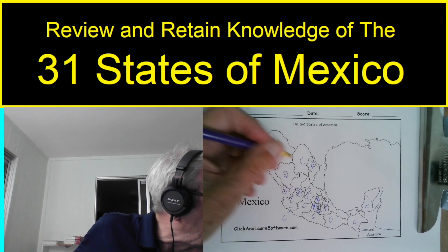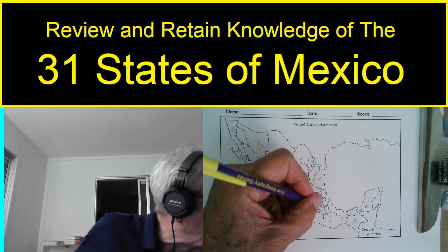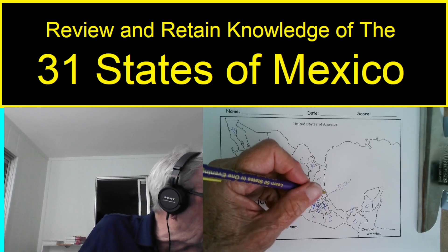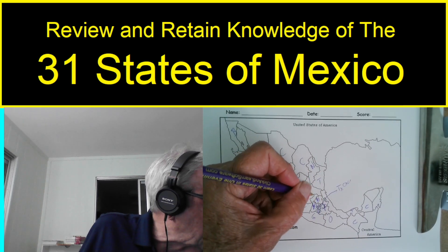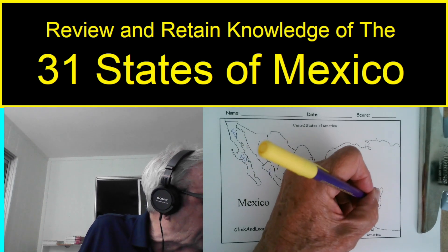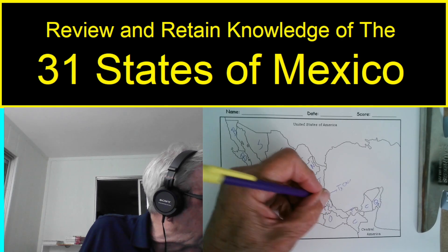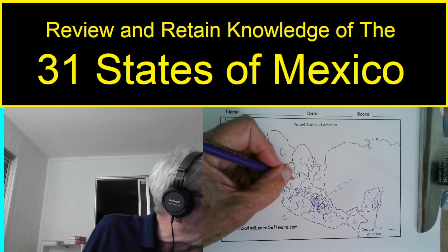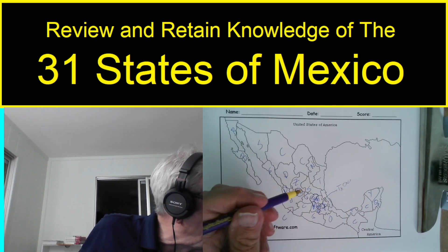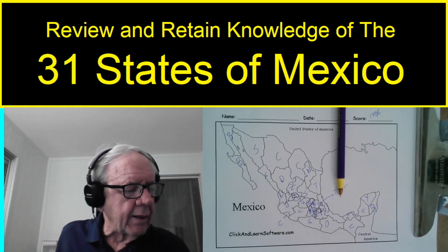Continuing on the blank map: San Luis Potosí, Sinaloa, Sonora, Tabasco, Tamaulipas — this one in here — Tlaxcala, T-X-C-A-L-A. Realized I missed the Q's: Querétaro and Quintana Roo. Then Veracruz, Yucatán, and Zacatecas. I think I've got them all. So I would give myself 100%, or the teacher would give me 100%.